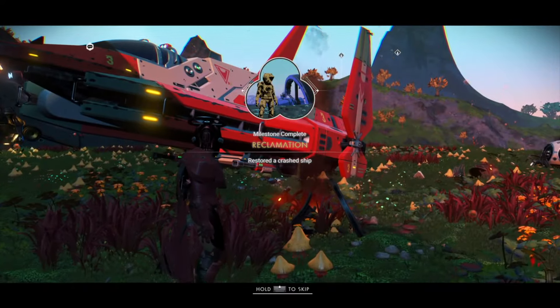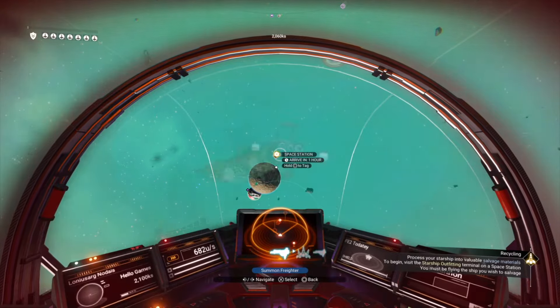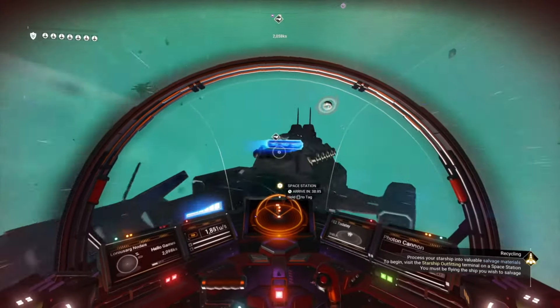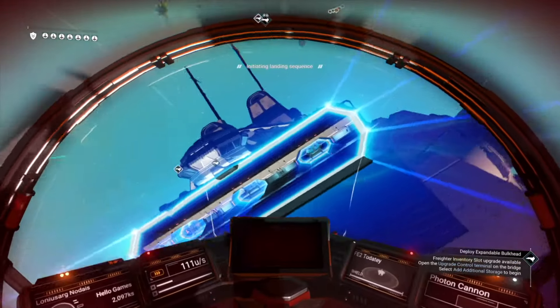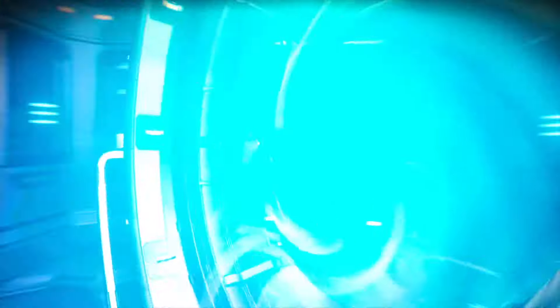Let's take the broken ship into space. That's a long distance to fly back to the space station, so I'll call in my freighter and go up to my teleporter room — and of course, jump to the space station.